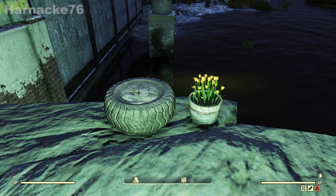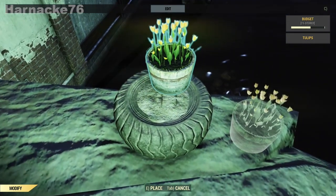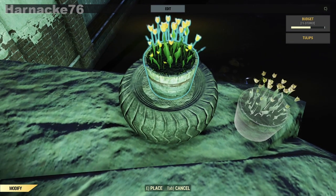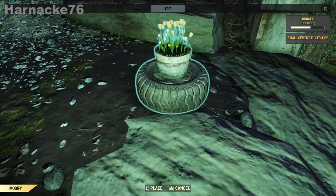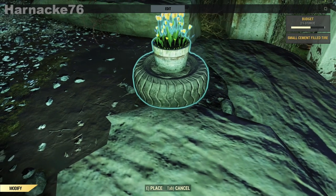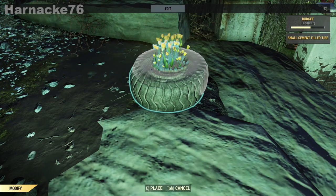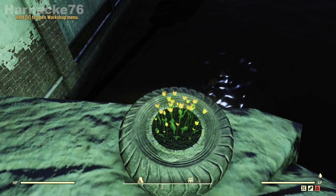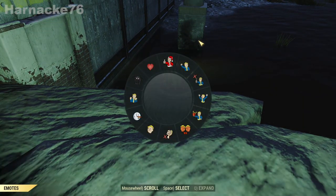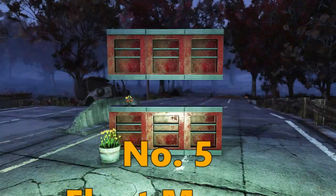Number four: drop merge using dirt. This is pretty much the same as the pressure plate, but instead we use a slightly sloping hill of dirt. Place the two items together, find dirt that is slightly sloping so the item sinks in a little bit, click on the bottom item, and the top item sinks in. That's drop merge using dirt.